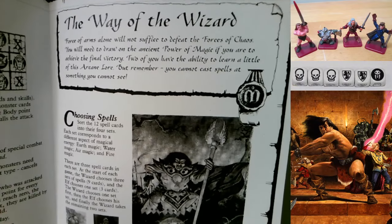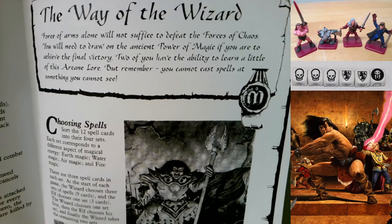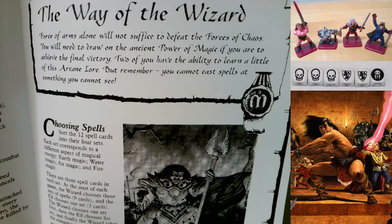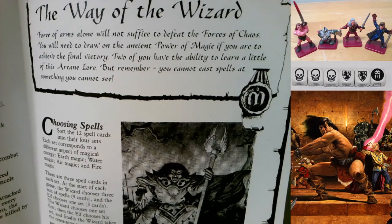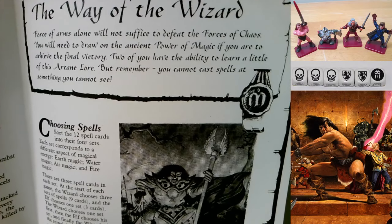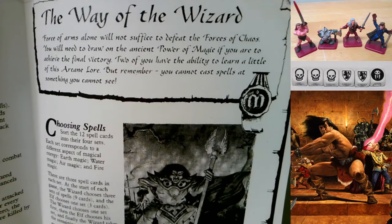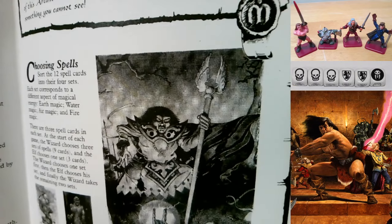Page 9 - The Way of the Wizard: another unique section. Force of arms alone will not suffice to defeat the forces of chaos - you will need to draw on the ancient power of magic. Two of you have the ability to learn a little of this arcane lore, but remember you cannot cast spells at something you cannot see.